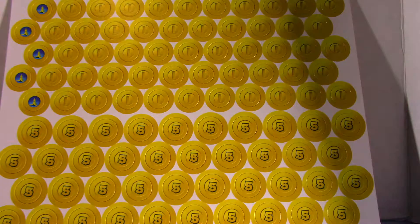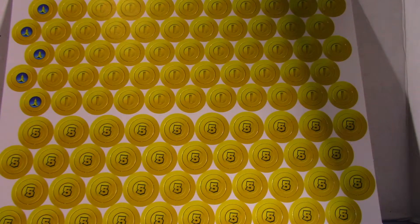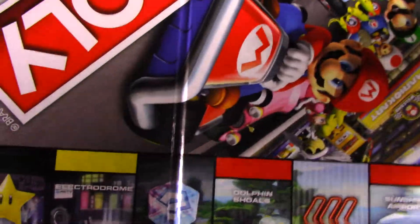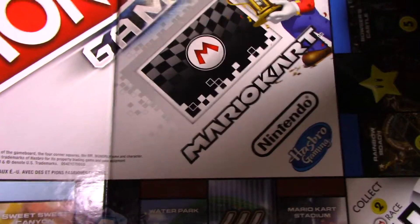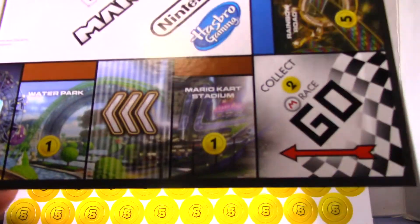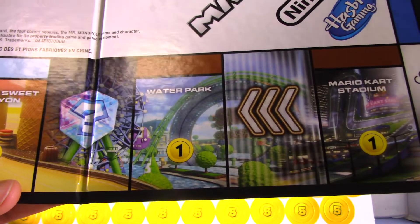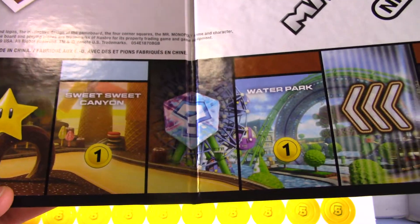Check out the cardboard real quick. There's a cutout right there. Alright, let's go first — there's one. Very careful right there. Let's see what we got — we got gold. Two coins. Mario Kart Stadium — one. And Waterpark — one.